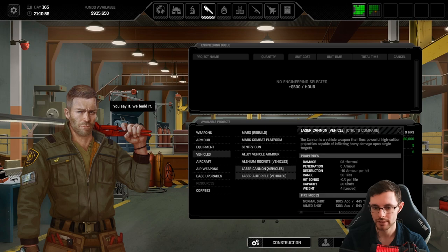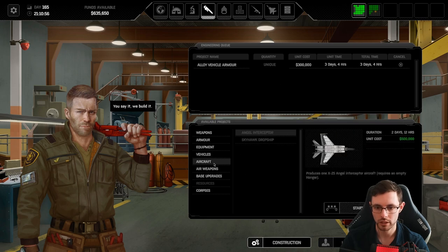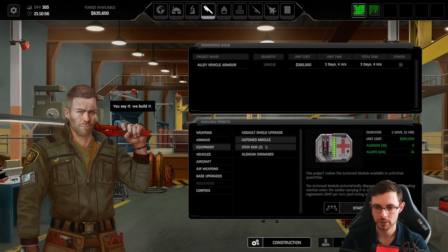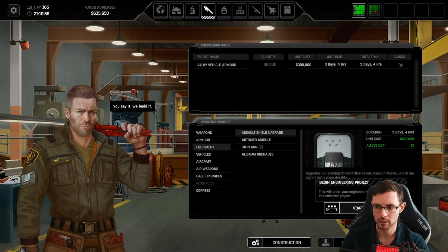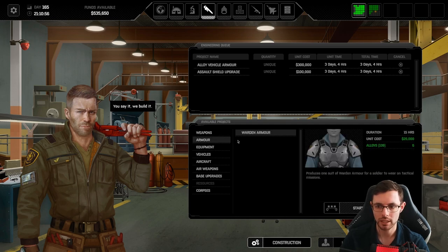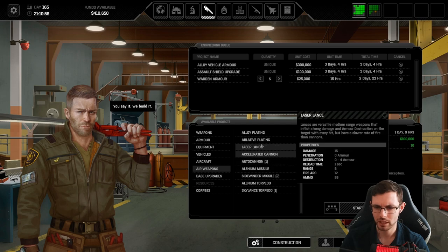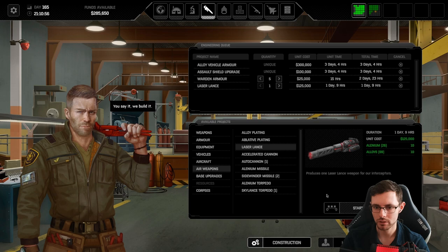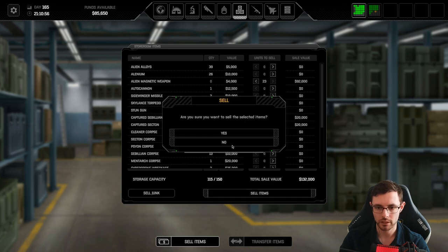What could we use that for? Laser cannon, alloy vehicle armor, assault shield upgrade — probably a good thing. Alenium grenades: damage 50 kinetic, three armor destruction — nice. We're going to use that. We have quite a bit of alloys, so let's fill out some additional warden armor. We have alenium missiles and so on, but that's probably not worth spending on right now. Getting another laser lance would be great, and we can do alloy plating for our interceptors as well. Spent all our money on research and development.